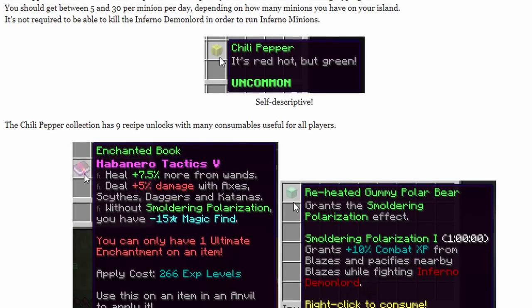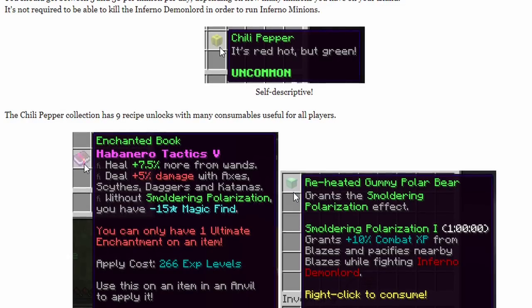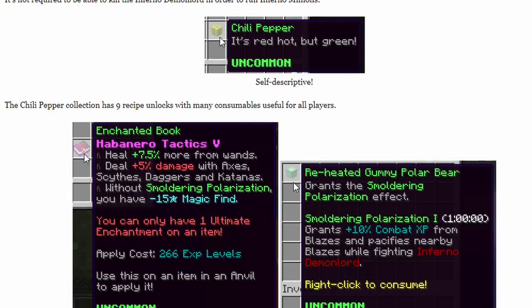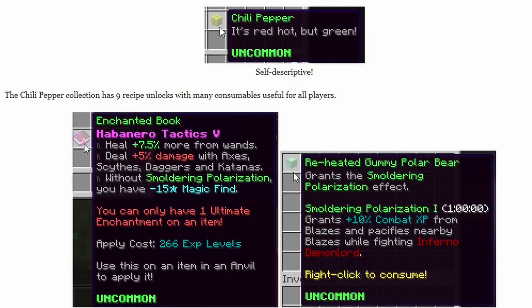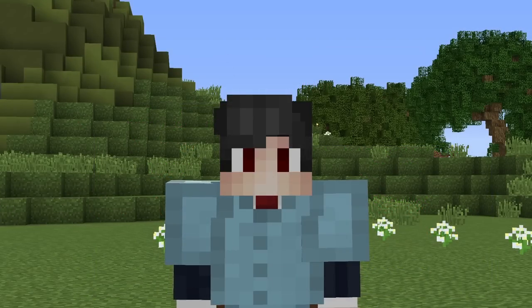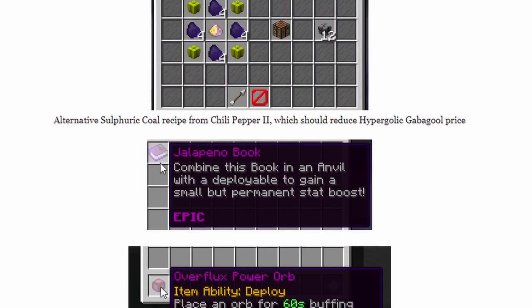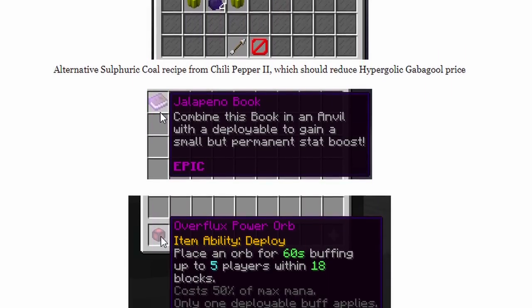Without Smoldering Polarization, you have negative 15 magic find. The Reheated Gummy Polar Bear — which you can see on screen now — grants you that effect, giving bonus combat XP from blazes and pacifying them while fighting the Inferno Demon Lord, a very nice buff overall. Habanero Tactics comes from Chili Pepper 7 and is used with Smoldering Polarization from Chili Pepper 1. Sulfuric Coal now has an alternative recipe using Chili Peppers, which is pretty nice and will actually reduce the Hypergolic Abacool price.